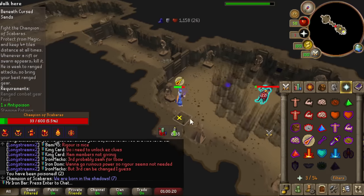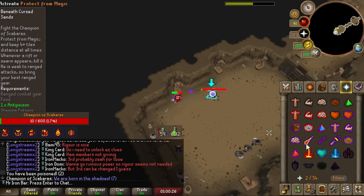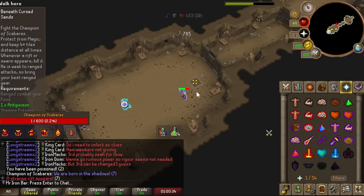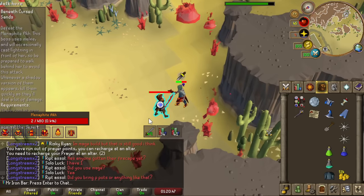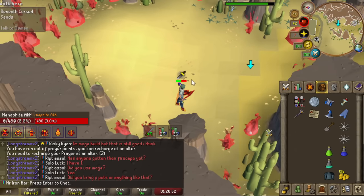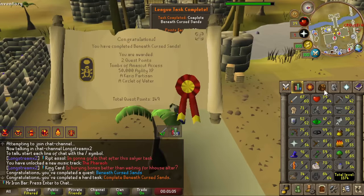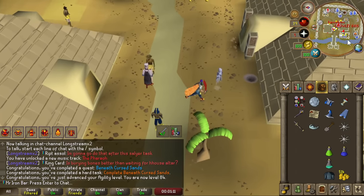Now that I had all my gear, it was time to finish the Beneath Cursed Sands quest and start Raids 3 — the Tombs of Amascut. The boss fight in the quest was quite challenging as both bosses were incredibly resistant to magic. Despite that, magic was still overall my best choice. I did try ranging and meleeing since those are their usual weaknesses, but it was noticeably worse — that's just how OP the combat relics are. After getting through it: 50,000 Journey XP and 80 points. Awesome.